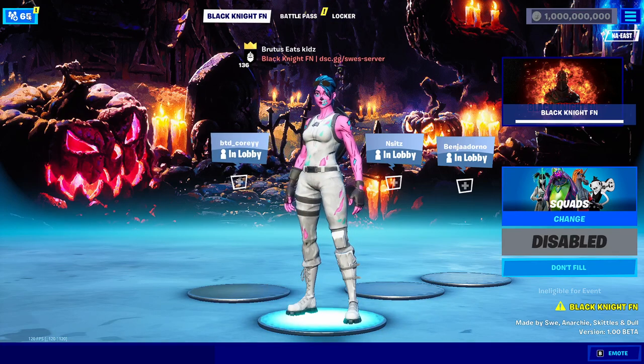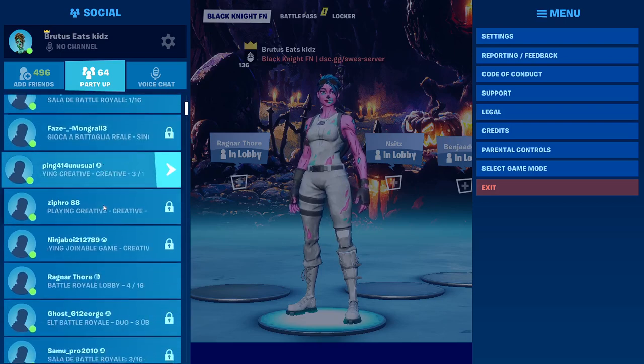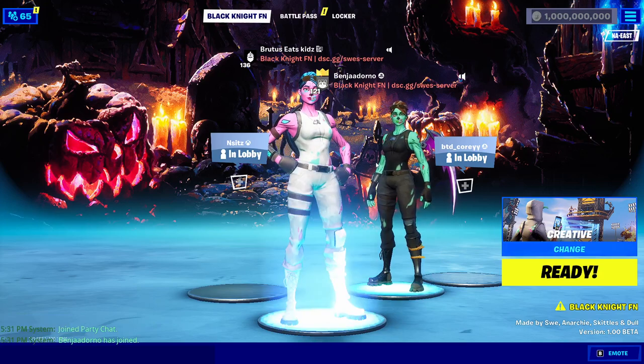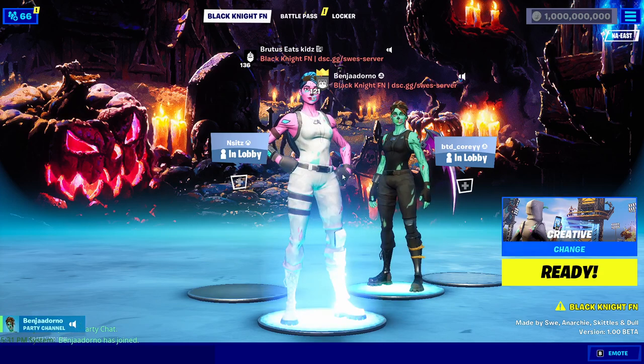The next thing you can do is join your friends. Just go down here and click on a friend to join. If you join someone's lobby, it will change their status to Black Knight FN — at least on your screen — and you'll be able to see their skin and they'll be able to see your skin. This is pretty cool if you want to show off to your friends or troll them with OG skins or any skins from this season.